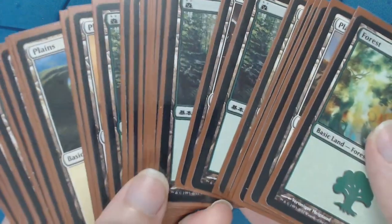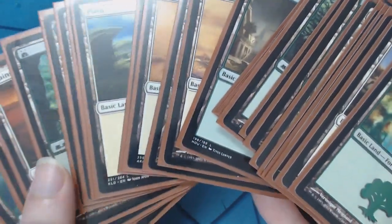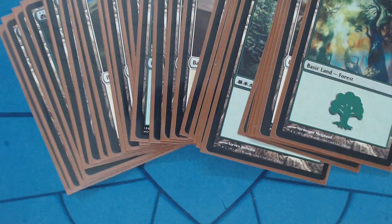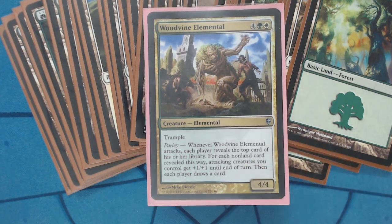And then we have nothing but basic lands — the ratio is skewed a little bit towards green just because you want to hit your mana acceleration, since you can always color fix with your ramp cards. You run 35 lands total. That's the deck — there's plenty of changes I can make, it's still a work in progress. I get hated off the board so I don't know if there's ways to make it actually invincible, but I really love it and I'm glad you guys sat through this and watched it with me. This is PDH Pal Deej signing off.